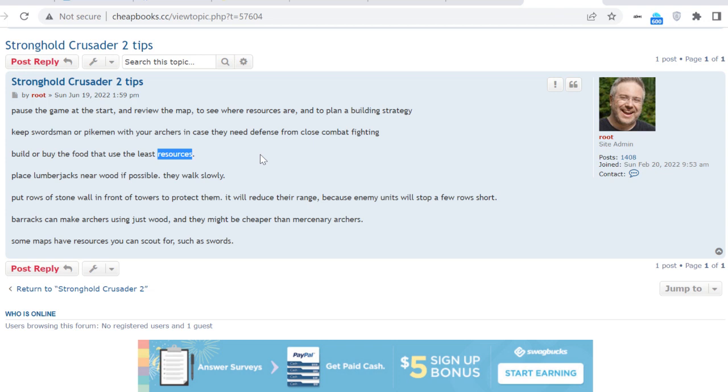Put rows of stone wall in front of towers to protect them. Build a tower and then put stone wall in front of it — it will allow your archers to stand there, but it will also defend the towers against catapults, because catapults will be hitting the wall instead of the tower. This does reduce the range of the archers on the tower by one row, since the catapult will stop one row back.